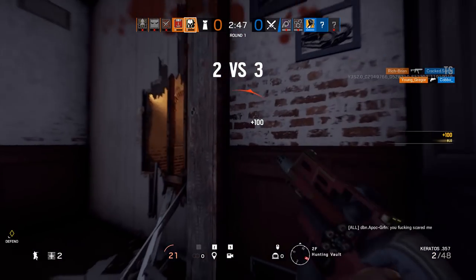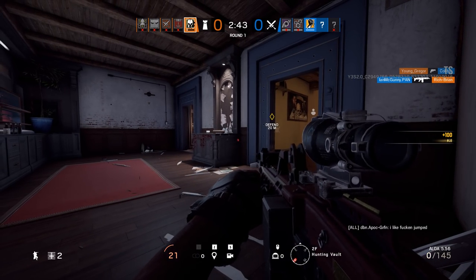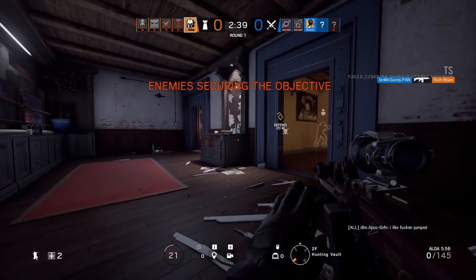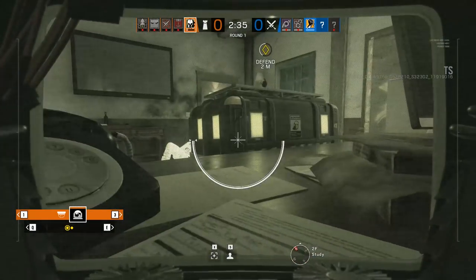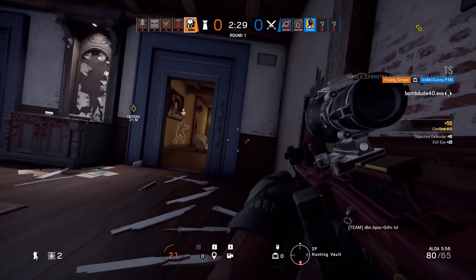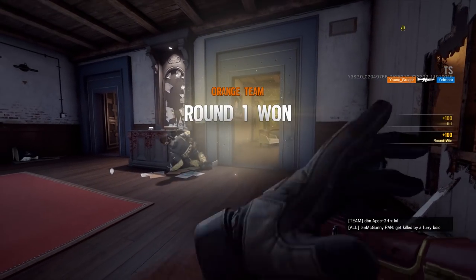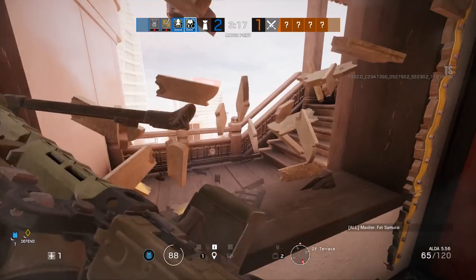The second operator, Maestro, is a 3-armored anchor type with a big bag of tricks. He's got two cameras that he can attach to just about any surface that can rotate on a spherical axis. Hold down right-click to fire the deadly laser. While firing its deadly laser, it can be shot out with bullets. Otherwise, it can be destroyed with explosives or Sledge's hammer. Maestro is the first defender to get access to a machine gun, and it's hilarious.